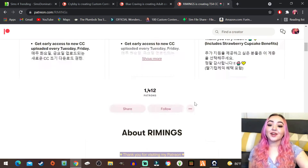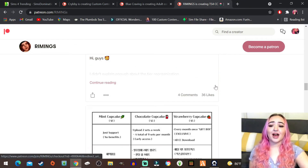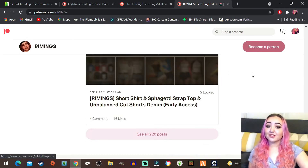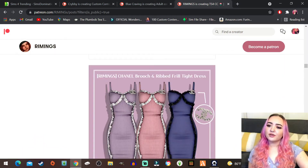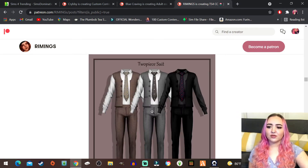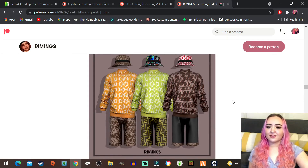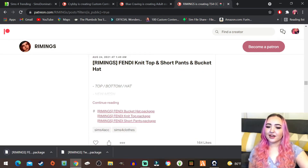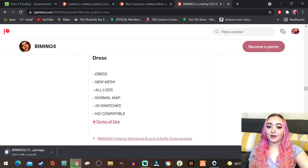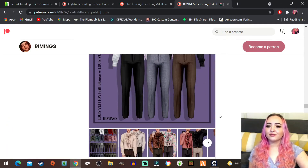I mention this all the time but this creator - rimings, or rhyming, I'm not sure how you pronounce it - they are my favorite. I love everything they get; it's just so well made. The colors, the patterns, the texture - everything is so stunning. I'm hoping they have some new stuff on their public page for me to grab. Oh I don't know if I downloaded this but this is beautiful, I love it. Oh we have a little two-piece suit - definitely need more of those.